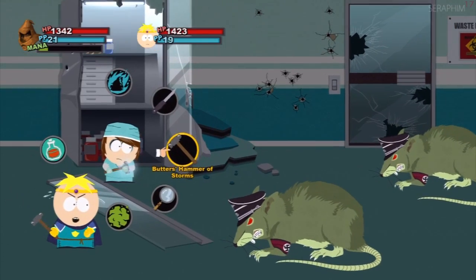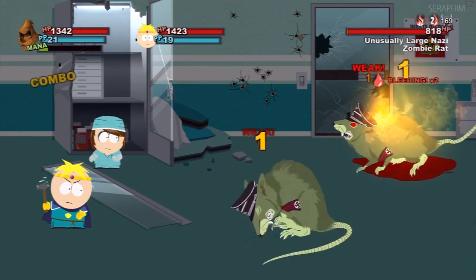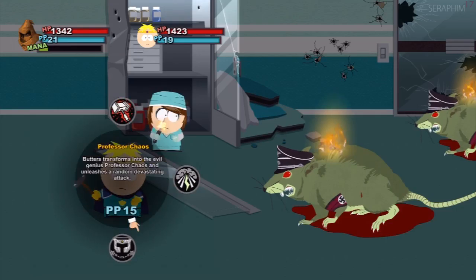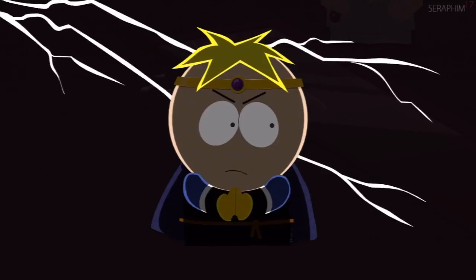Here are a couple of giant Nazi rats. See how they bleed — it only does one damage but it builds up to four bleed stacks, and the bleed will kill them because it's that powerful. Before that happens, though, Professor Chaos is going to make an appearance.